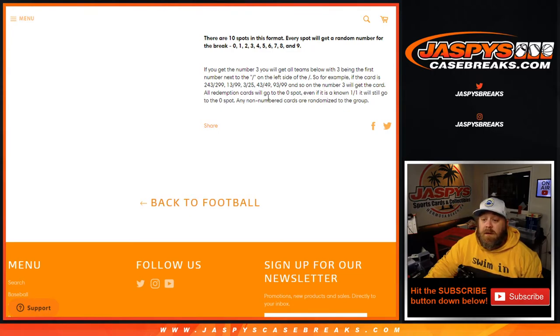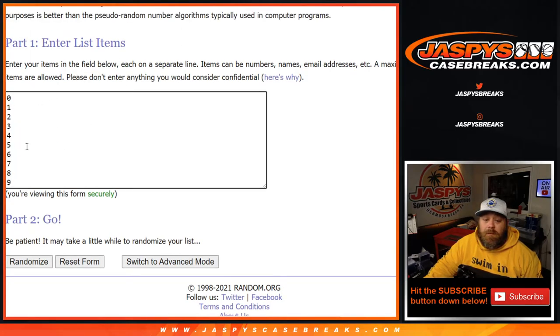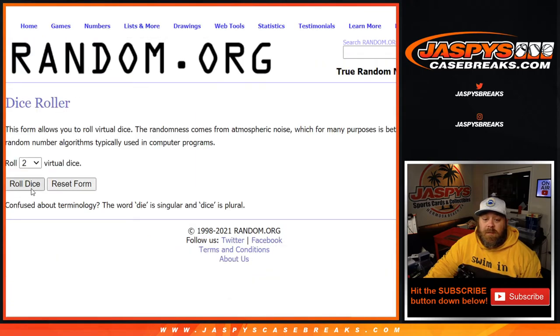The number three will get the card. All redemption cards will go to the zero spot, even if it is a known one-of-one redemption — it will still go to the zero spot. Any non-numbered cards are randomized to the group at the end of the break. Here is our customer list from Justin Ward down to John Hooten, with numbers from zero through nine. Dice roll to randomize both lists and pair them up.